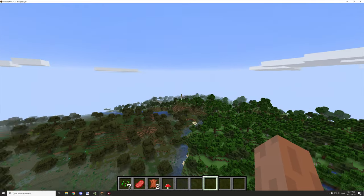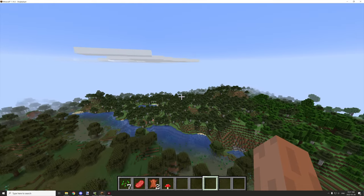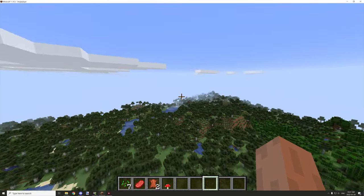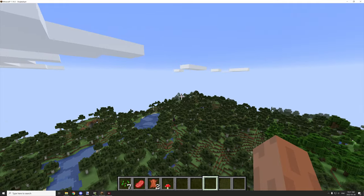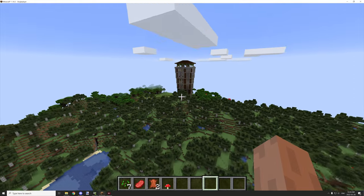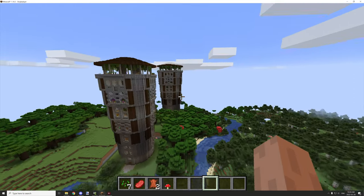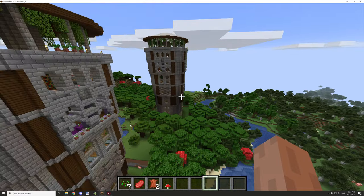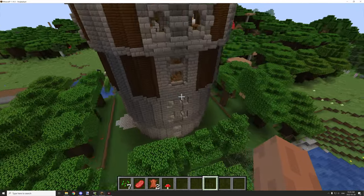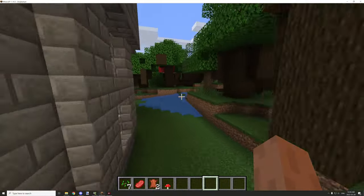Let's fly this way — there has to be a plains biome somewhere. I felt the generation tick — there we go, there's another one. It just loaded in. There are two of them, and this one happened in a dark oak forest, which is interesting.